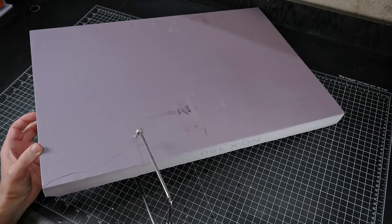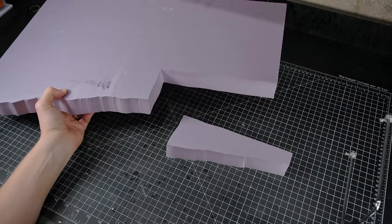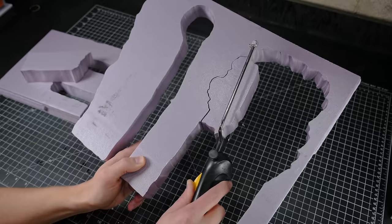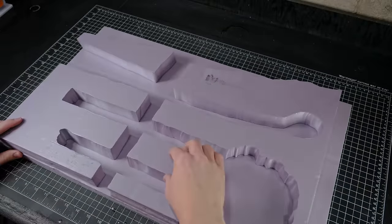I then broke out my hot wire and began carving out the shapes that I had sketched earlier with the pencil. I had proper ventilation while burning the foam. After all the pieces had been cut out, I grabbed another large piece of foam to use as the backing for the mine.